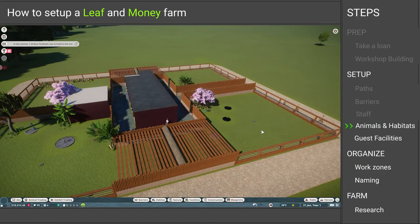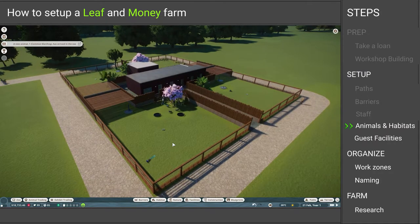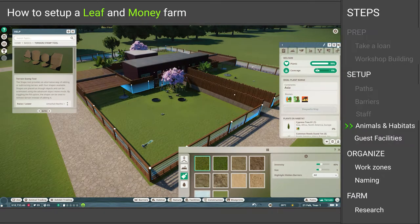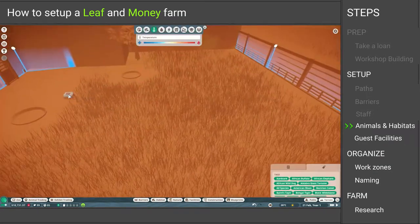Resume the game for a moment until the keepers have brought the animals into their habitats. The reason for that is as soon as they're in the habitat we can see their needs and alter the habitat depending on that. Don't forget to pause after that or your animals will start complaining. As soon as they're all in and you pause the game, just click on them, check their needs, and adjust the habitat as you normally do in Planet Zoo.